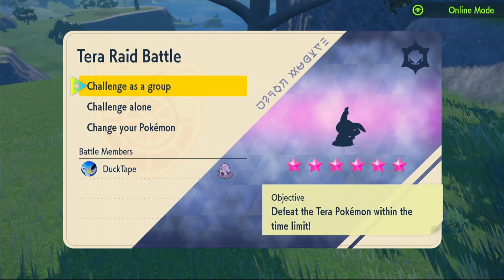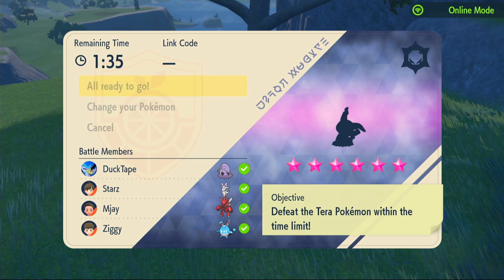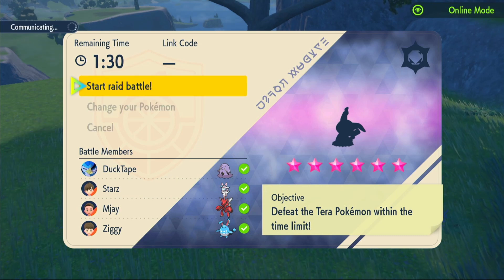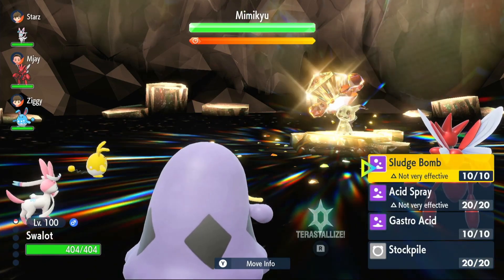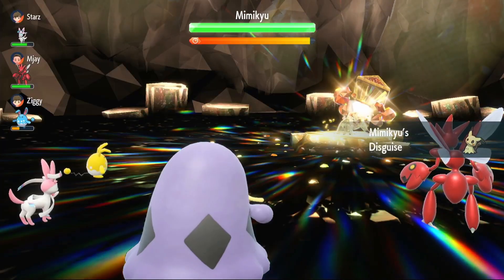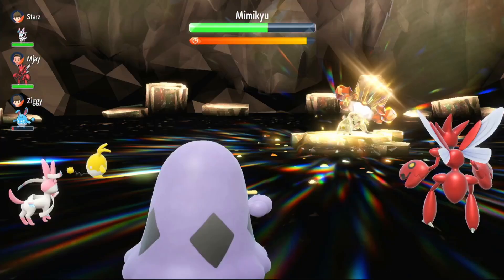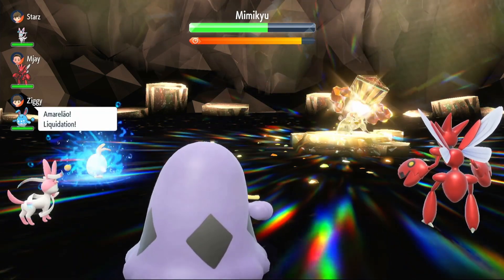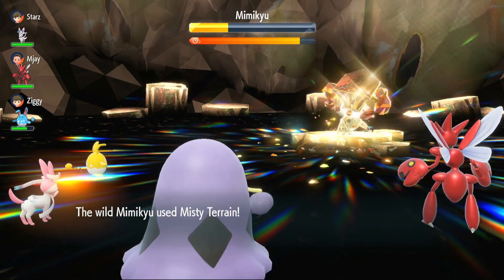Our second six-star raid is a Rock type Mimikyu. We have a Sylveon, a Scizor and an Azumarill on the team — the gang's already up. There's one special attacker in Sylveon but it won't be super effective; it'll still do a bit of damage thanks to the Acid Spray boost. On the first turn I use Acid Spray, which reduces Mimikyu's Special Defense by two stages and also gets rid of its Disguise ability. I then heal up because Azumarill is at max attack but getting low on health — it gets a full heal which is amazing.